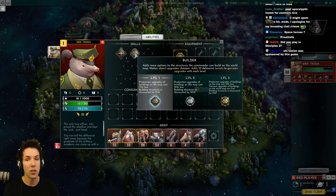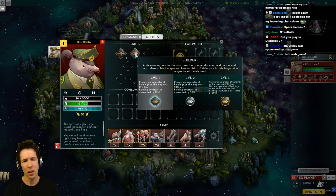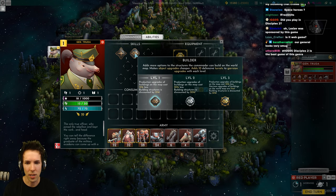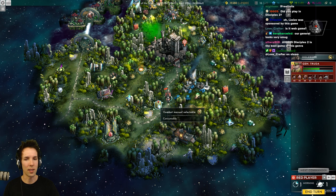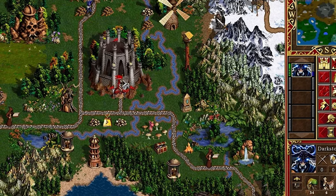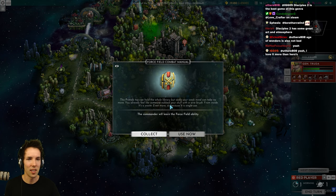The Builder ability adds more options to the structures the commander can build on the world map, makes object upgrades cheaper, and lets you build and garrison turrets. It's currently at level one and gets to level two at hero level five, then level three at level ten. I thought about how I wanted to discover this game — how is it different or similar to Heroes of Might and Magic? This is of course in space with a number of unique game ideas, but this isn't a comparison video. Every game is inspired by something.